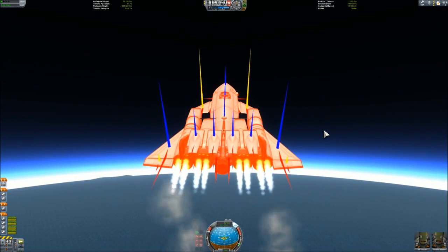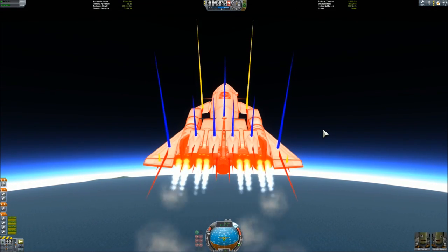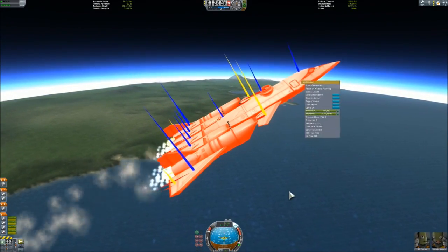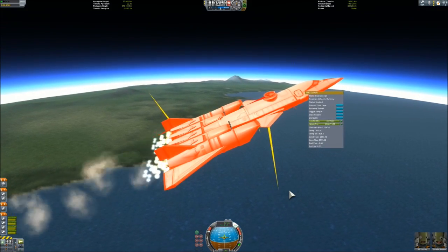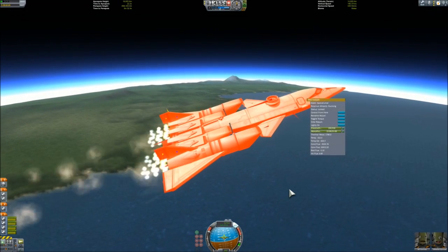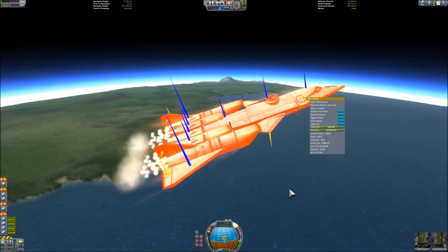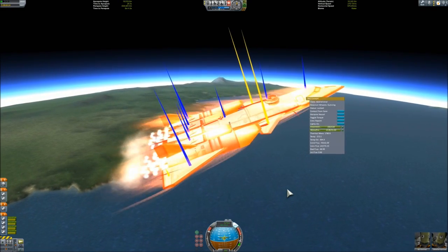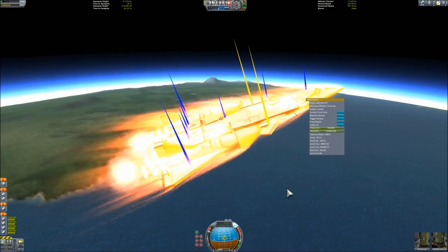Here I start my run at maximum throttle. The point is we have to do as much delta-V as possible under 25 kilometers. But with the new deadly re-entry and aerodynamic heating, the aircraft will get really hot. So we have to do this acceleration just under 2000 degrees Kelvin — we have to get very close to the limit where the parts really explode.